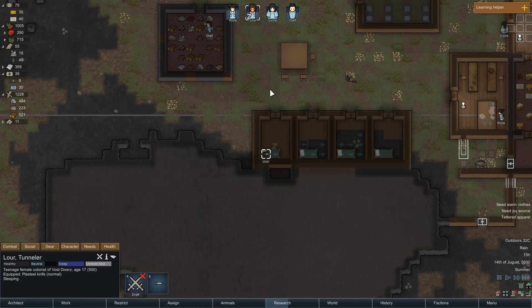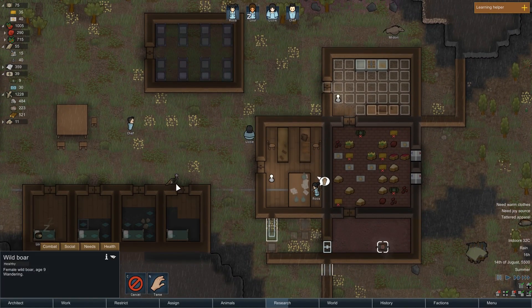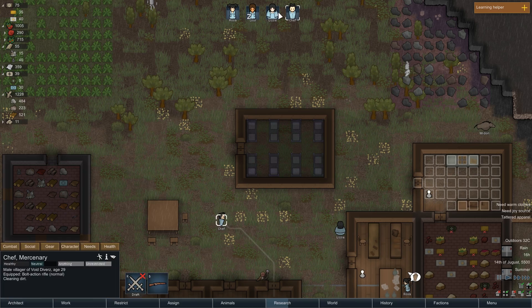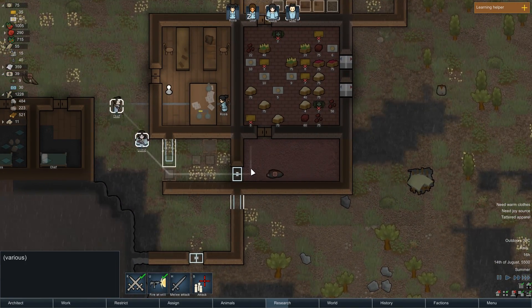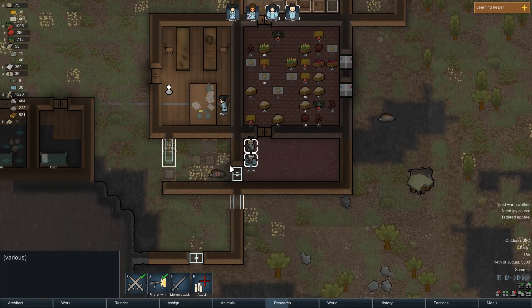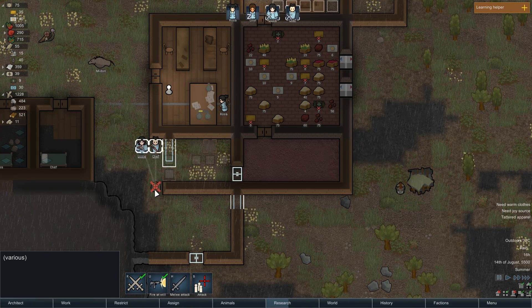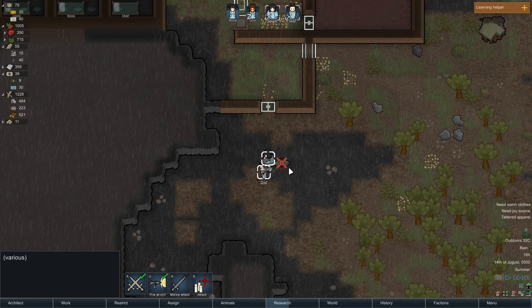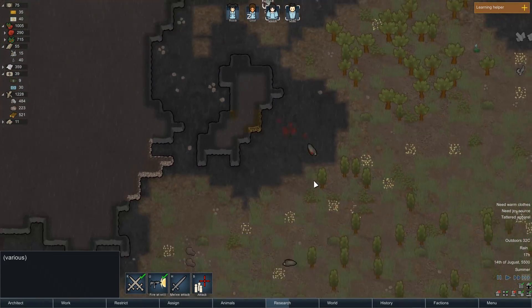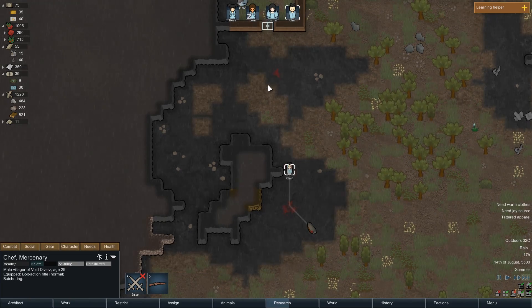Lauer is asleep. We have wild boars and turkeys running loose. They're both cleaning, so I'm going to draft them. I'm doing that because stuff can fight back - if a boar fights back, I want them together so they can back each other up. Boar took off. There we go - he's butchering. Nice.